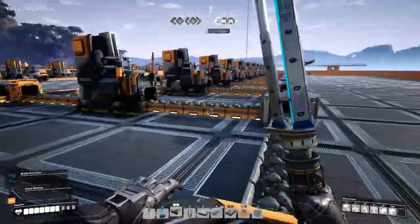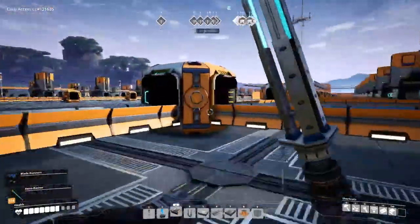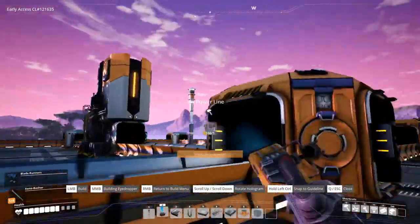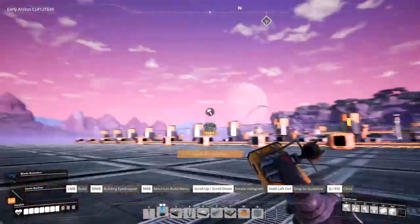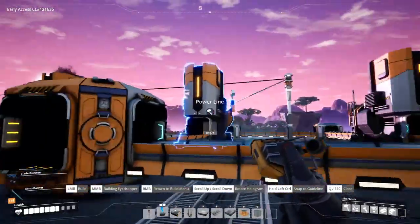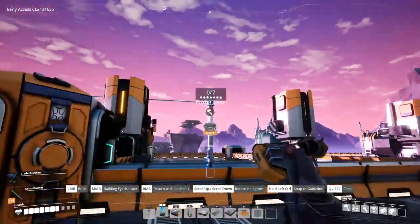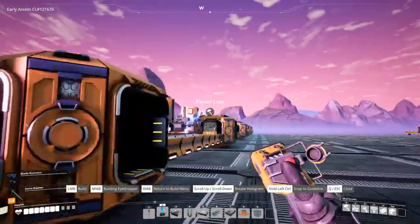Copper is done but I still need to set up the smelters and put down the power poles as well. We're almost done with the smelting over here — I still have to do quartz and stuff on the other side. But with the basic stuff I can actually start production, have rods and plates, and I don't have to constantly run back and forth when I need them anymore.